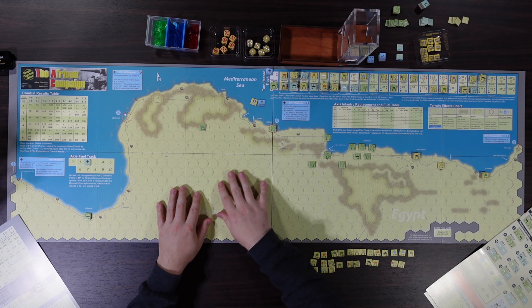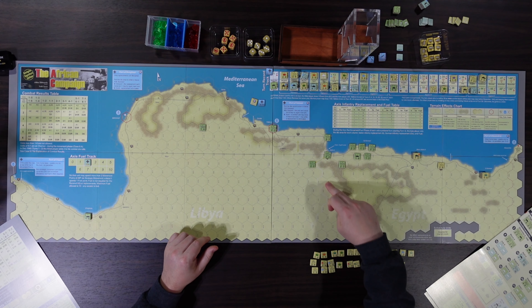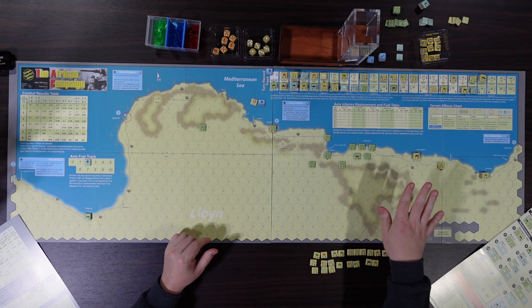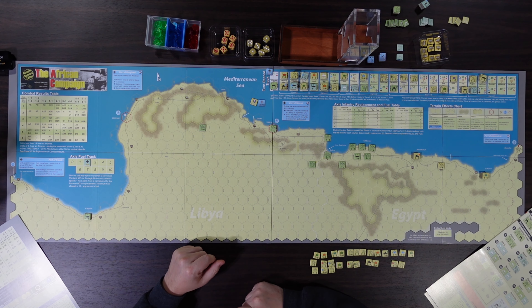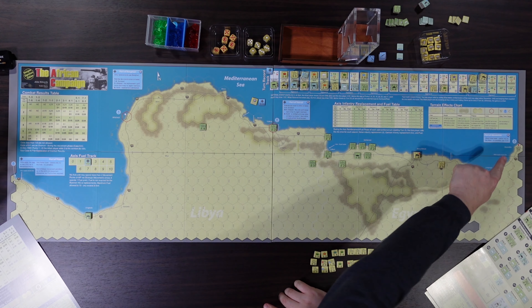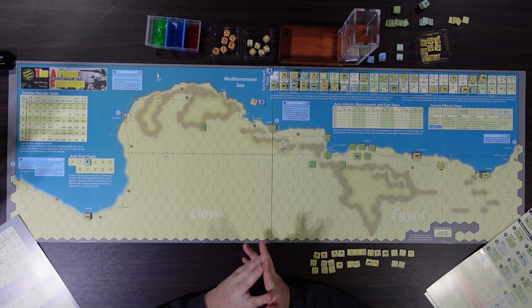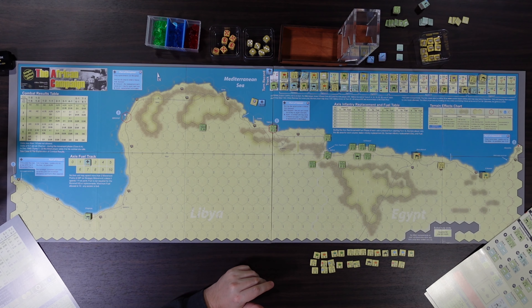As you can see, there's lots of open terrain. We've got plateaus up on these ridges with rules dictating movement up them. There are ports which can be used to bring in reinforcements — mostly replacements — and there's strategic movement to move across a large portion of the map.